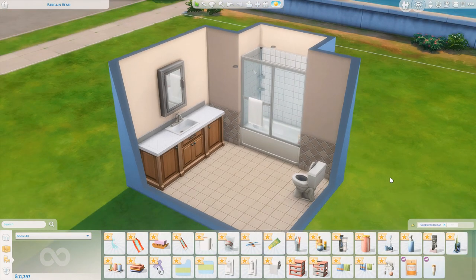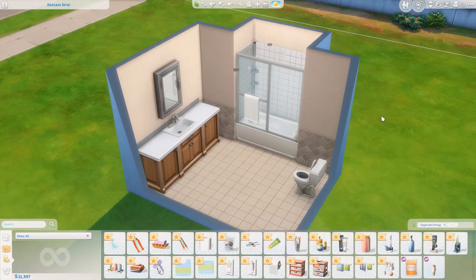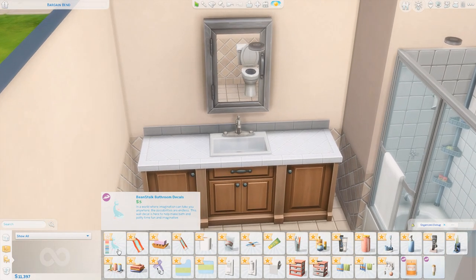I have built a very simple bathroom here just using the base game with a sink, a shower, and a toilet and no extra decoration so we can go through this kit. Starting at the top, we have the Beanstalk Bathroom Decals.